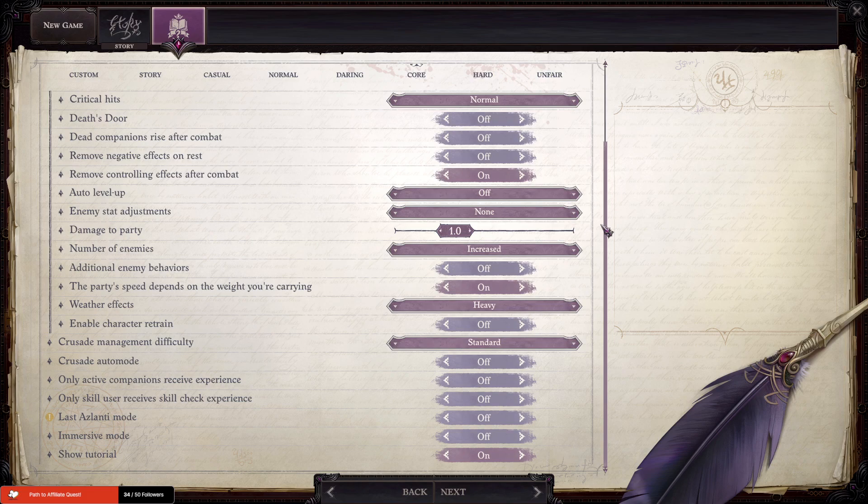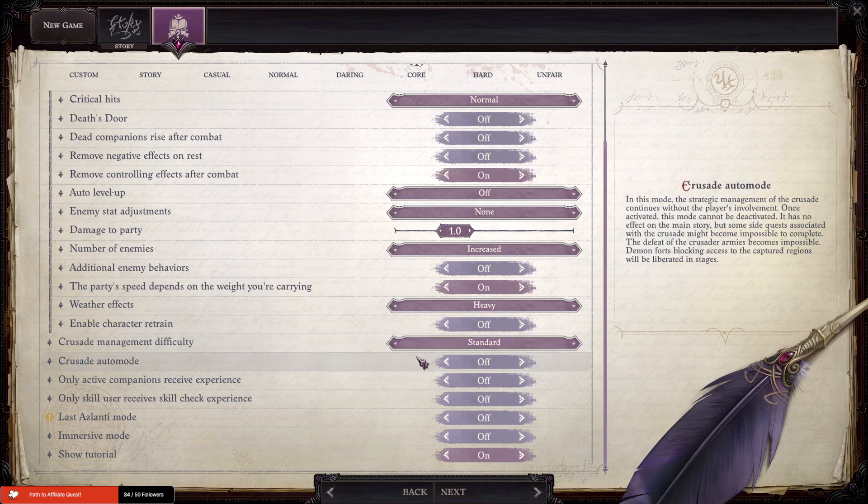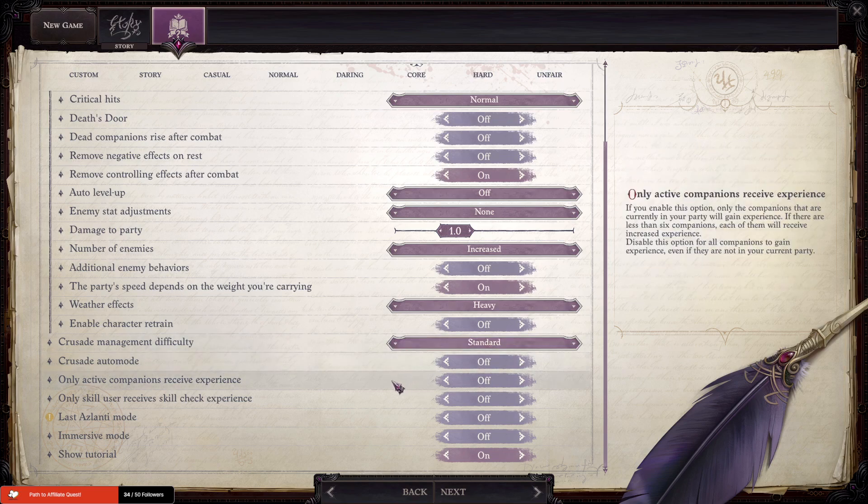The first thing you should keep in mind is that only active companions receive experience. This will help you in the early game a lot, especially if you're looking to make the main character have a lot more experience than anybody else you pick up along the journey. If you have this off, it is a detriment. Have this turned on at least for a little bit, until you start bringing in the people you actually want to bring in. If you're doing this with other companions you want to pick up along the way, you can turn this off and just leave it as is, and the game will run fine.